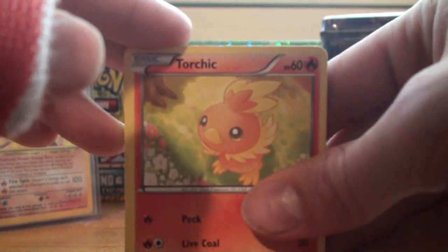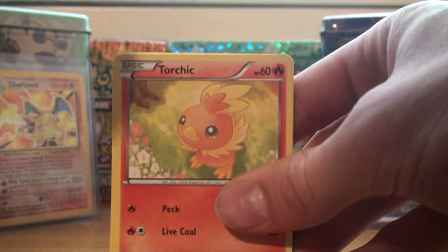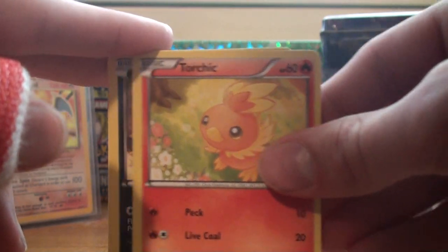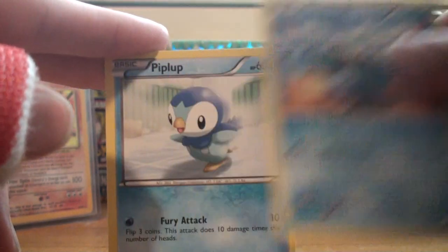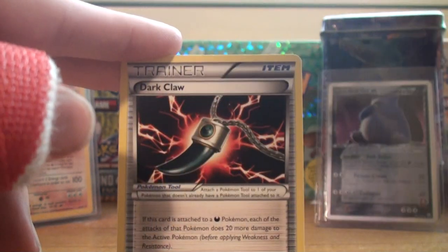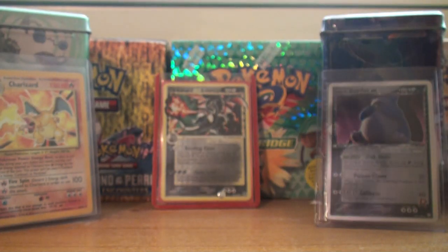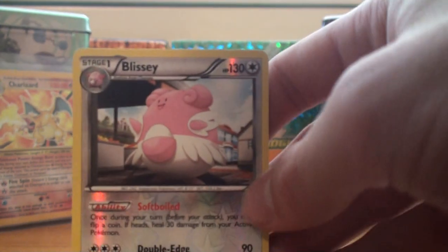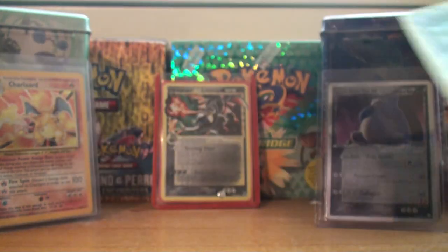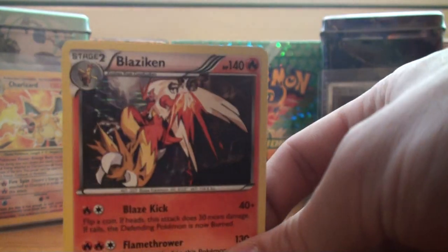Volcarona is actually very good — this new Volcarona and the one from Next Destinies, or Noble Victories or something — they go together quite nicely. So yeah, we got Torchic, Sandile, Zorua, Ducklet, Piplup, Scyther, Dark Claw — set that one off to the side — and Rare Candy, very nice. And the reverse is a Blissey, which is a rare — and the Blaziken Holo is the rare! Beauty, beauty, beauty, nice.